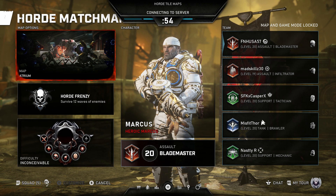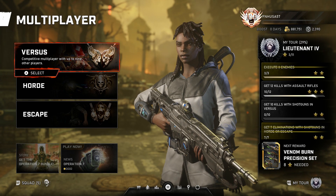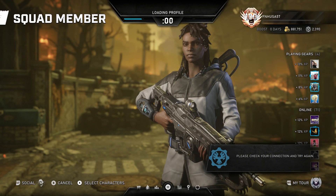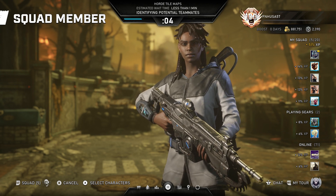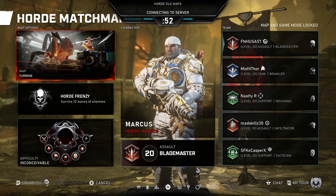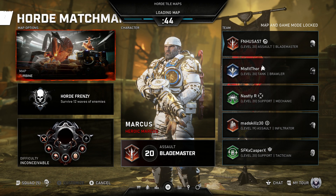We're looking for a specific map — we're looking for the map Turbine. There are three maps in this playlist, so this may be a little bit annoying to do, and you have to make sure that your team stays together after every time you search and then back out. All right, here we go — we finally got the right map. We got Turbine.